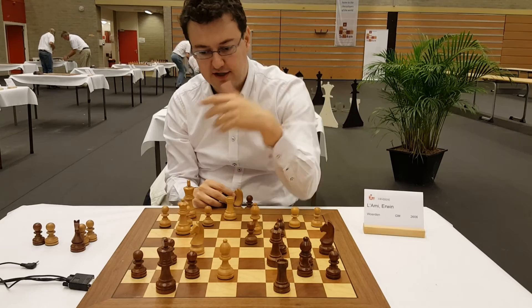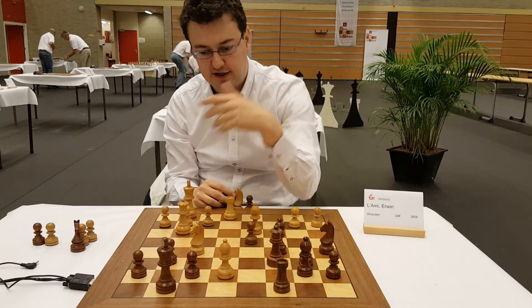He resigned because the threat is obviously Qg7. After g6, the most simple is just to go b2-b4, because Black cannot take on e7 and I'm just winning a piece. So nothing left to play for. Hope you enjoyed.